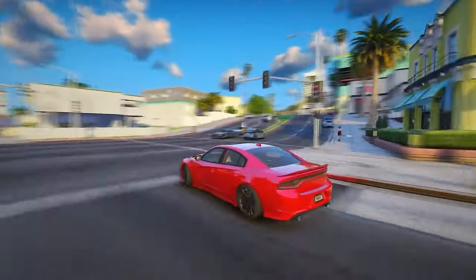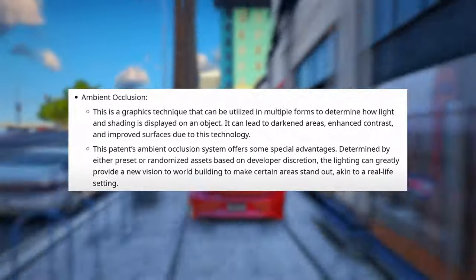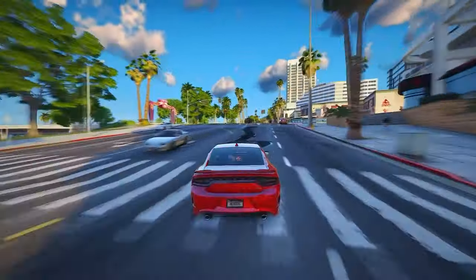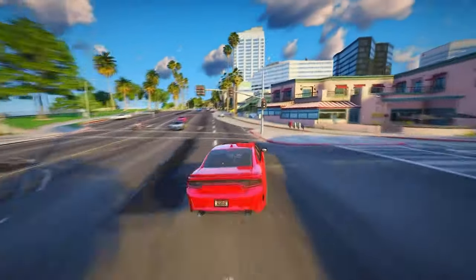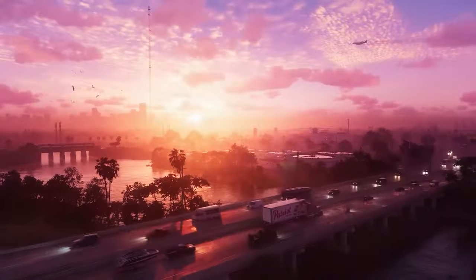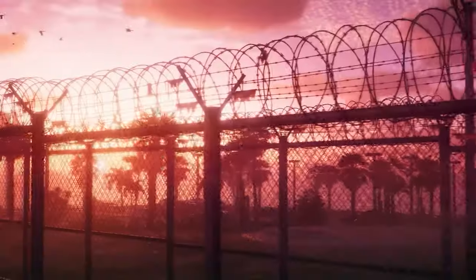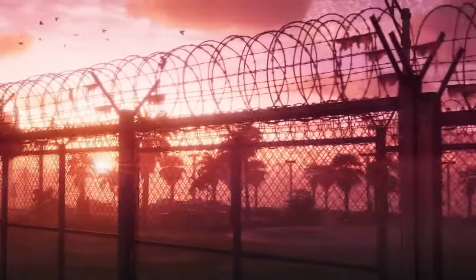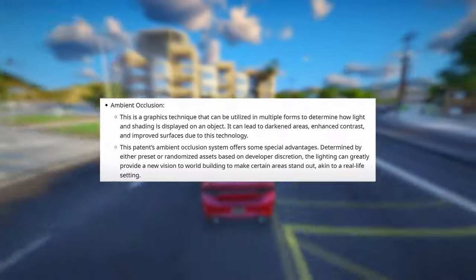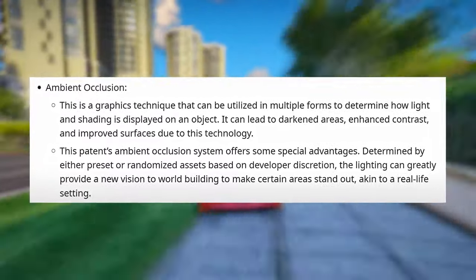To address these challenges, Rockstar has patented new systems. Ambient occlusion is a graphics technique utilized in multiple forms to determine how light and shading are displayed on an object — it can lead to darkened areas, enhanced contrast, and improved surfaces. This patent's ambient occlusion system offers special advantages: determined by either preset or randomized assets based on developer discretion, the lighting can greatly provide a new vision to world-building to make certain areas stand out, akin to a real-life setting.